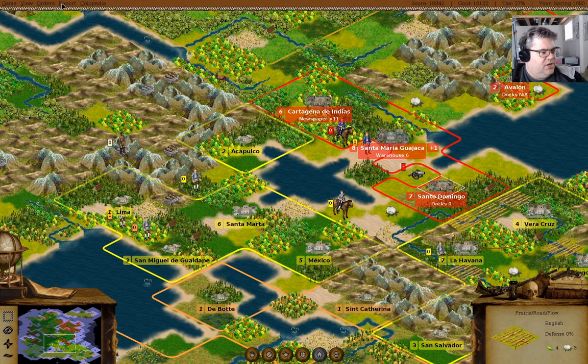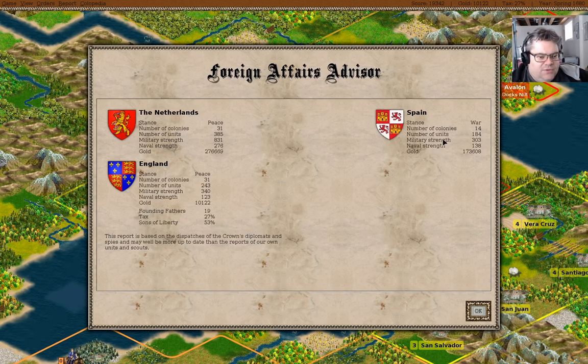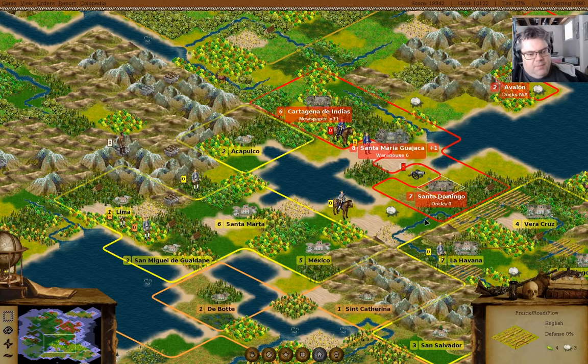We will now check the foreign advisor. Military strength of Spain is now 303 and we're 340. I might be able to wipe Spain out - that might not be a terrible plan.